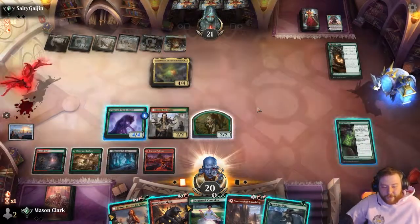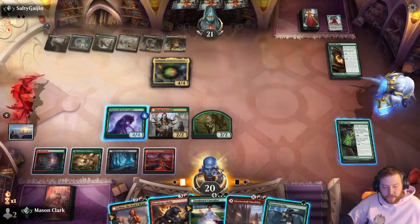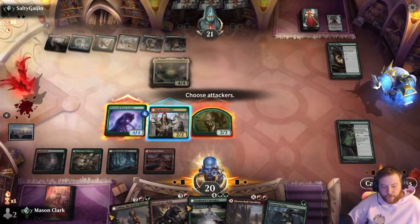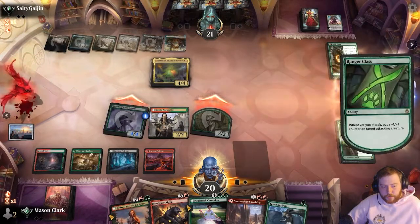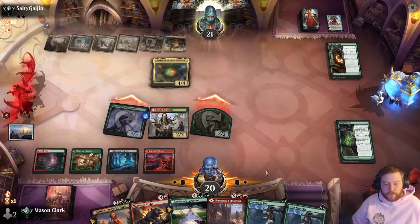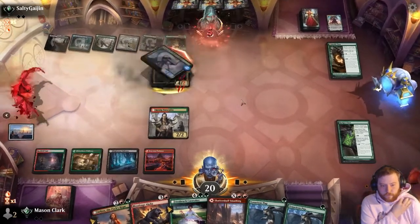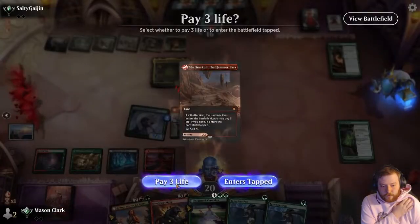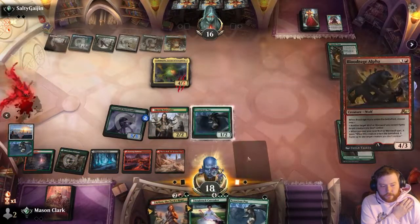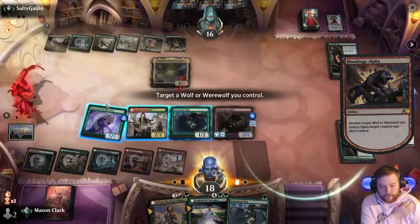Well, the gain-5 from Omnath is a little brutal. I can have a wolf fight this. Yeah, I'm willing to trade the wolf token for a card. If I hit a land, we can still curve out and Shatter Skull, smashing this. So I'll play the puppy, then play the wolf that lets our friends fight and makes them bigger, and we'll have this fight Omnath.